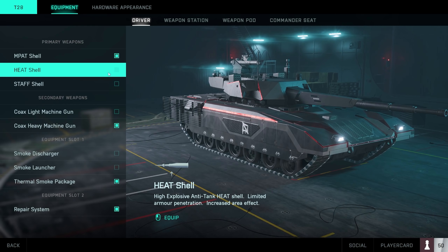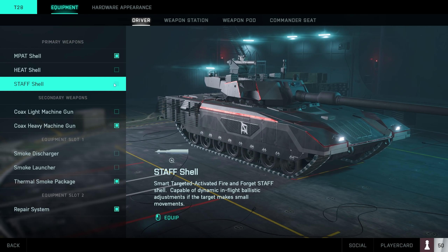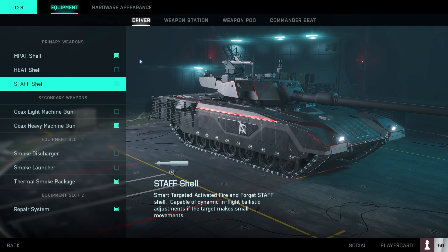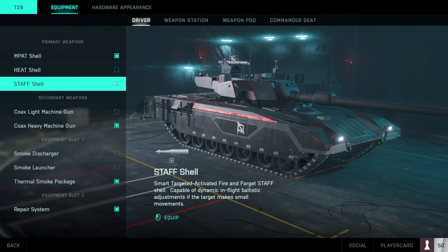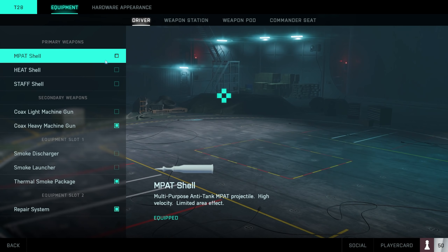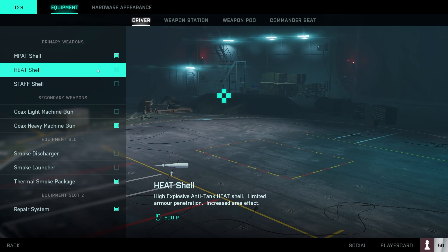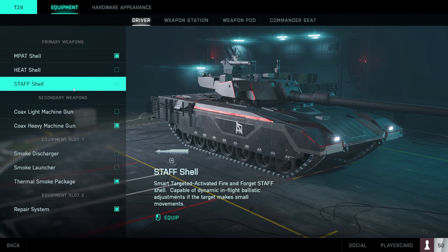The HEAT shell has a one-hit kill radius, making it easier to get infantry out of cover and hard-to-reach places. The Staff shell works similarly to Battlefield 4 — it auto-locks onto targets and tracks them perfectly, so you're unlikely to miss, but at the cost of almost no splash damage. Given the hit registration and hitbox issues in the game currently, it's honestly better to go with the MPAT or HEAT at this point.